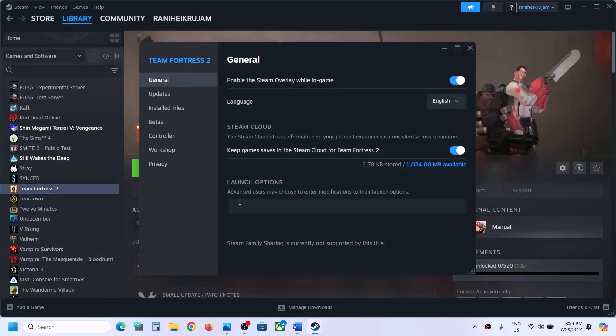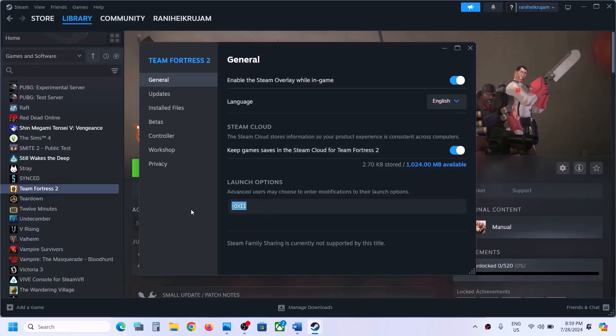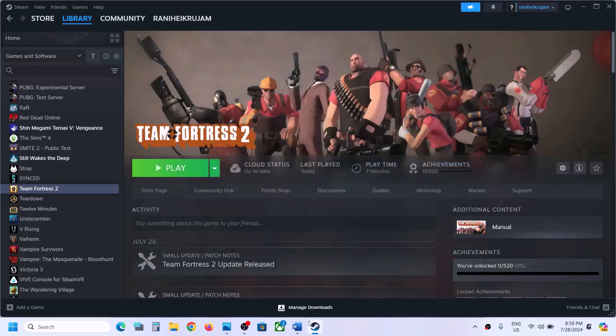Still not working? Go to the game, make a right click, select Properties. In the launch option, type in -dx11. Now launch the game and check. Still not working? Make a right click once again, select Properties, and this time type in -dx12. Then launch the game and check. Still not working? You can remove this and follow the next step.